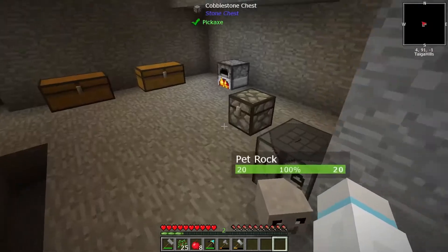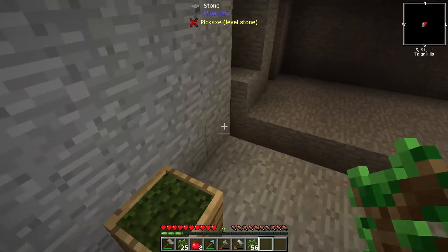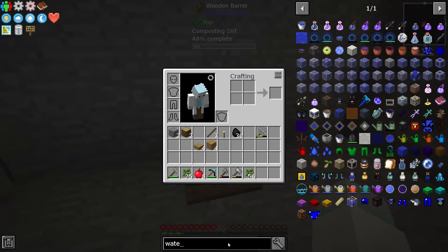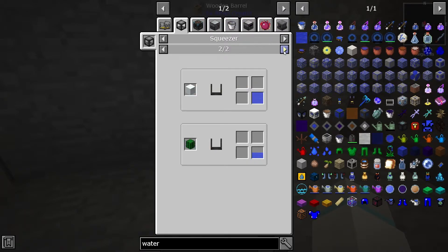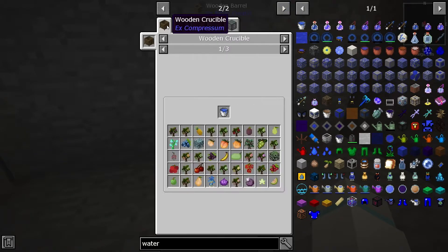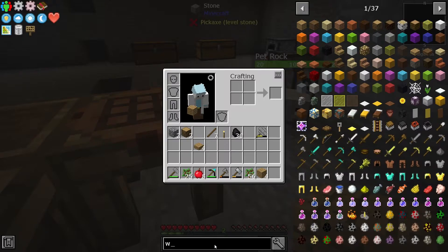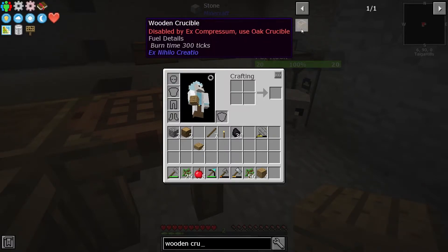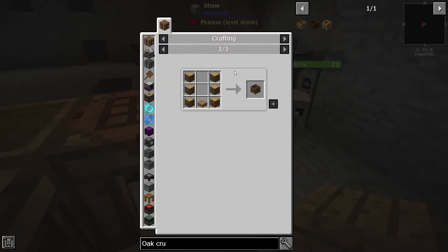So now if I come over here, grab these and go like this - that makes dirt. Okay I messed that up, what was it that made water? Oh I could squeeze it - that's right. Oh yeah, it was a wooden crucible - that's what I did wrong. Oak crucible - but it was the same oak. We will need more wood.